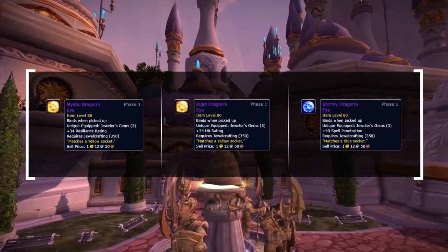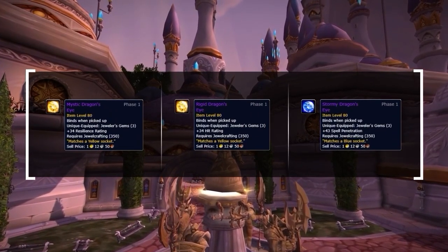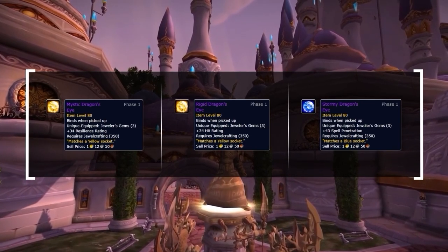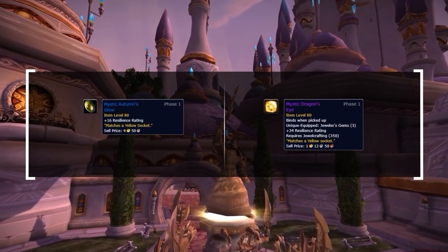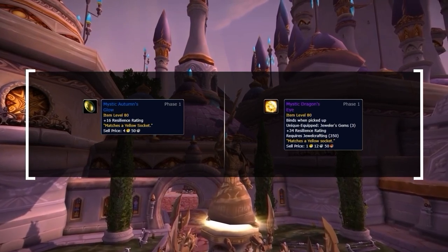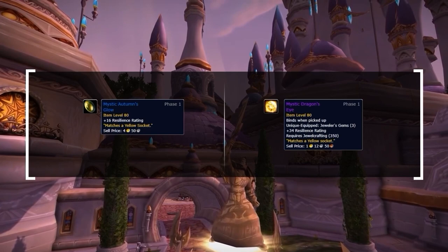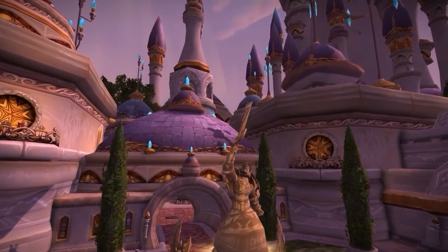With jewelcrafting you gain access to 3 improved jewelcrafting gems which can be used to gain extra resilience, spell penetration, or even hit rating depending on what you need. As standard epic gems are not available until season 7, these jewelcrafting gems provide a considerable bonus over the rare quality alternative, as you can see on screen.